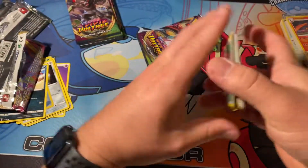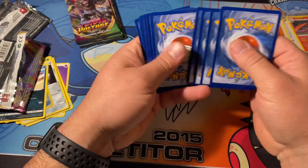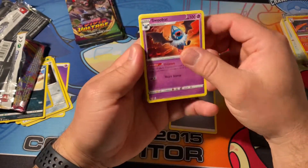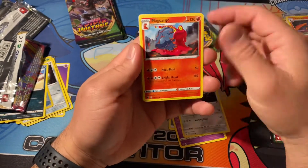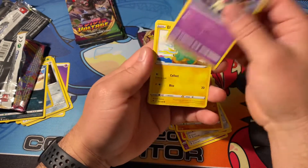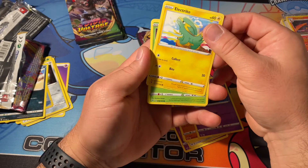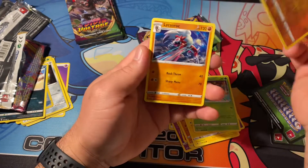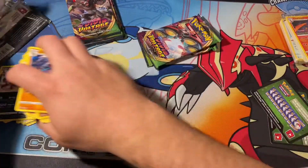Another green code. All right - metal energy, Swoobat, Excadrill, Mad Cargo, Beldum, Bampi, Duskull, Electrike, Pineco, and Lichenrock. So not great.